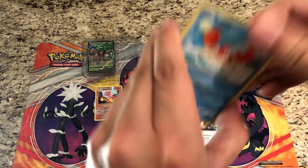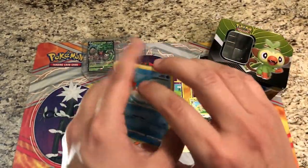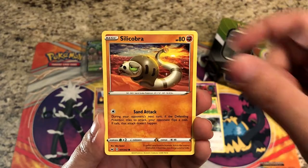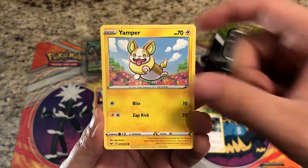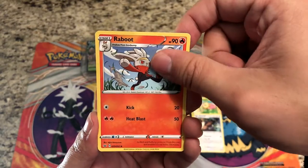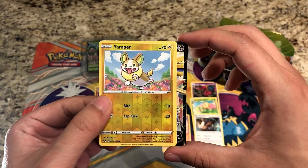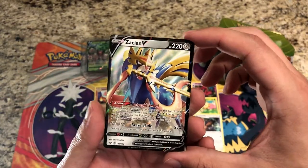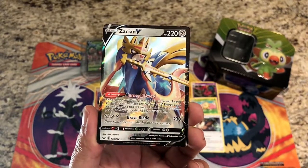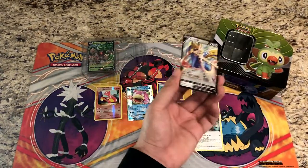On to our last pack — can we get some lucky last-pack magic from our Sword and Shield booster pack? Fingers crossed! We start off with Crabby, Galarian Zigzagoon, Glossiflor, Silicobra, Yamper, Fighting Energy, Switch, Ferrothorn, Raboot, and a reverse Yamper. The rare — we got something — we got a Zacian V card, very very nice! Very valuable card in the set, very happy with that.